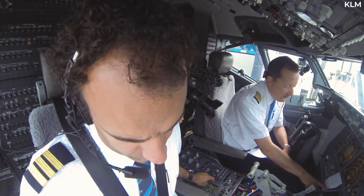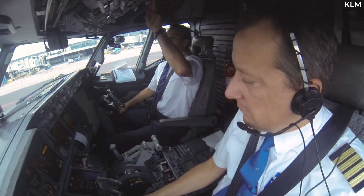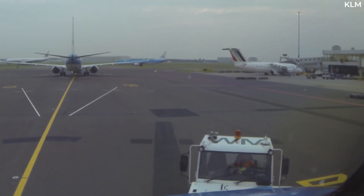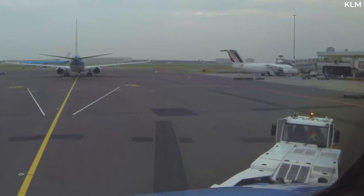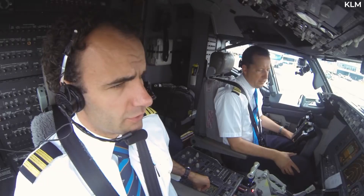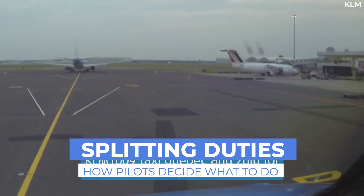Airline operations feature multiple pilot duty roles. While the responsibilities of a pilot's title, such as captain, first officer, or second officer, remain unchanged, the duties on a given flight rotate. Chiefly, pilots decide who will be flying and who will monitor. Long-haul pilots have even more decisions to make in addition to this. Today, we explore how pilots determine such tasks.